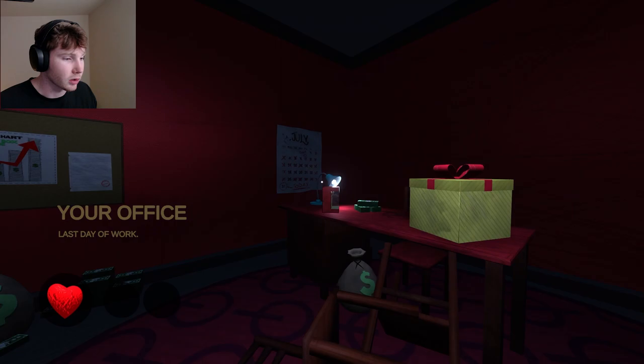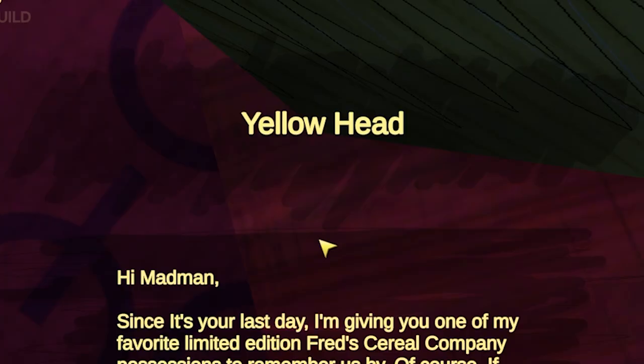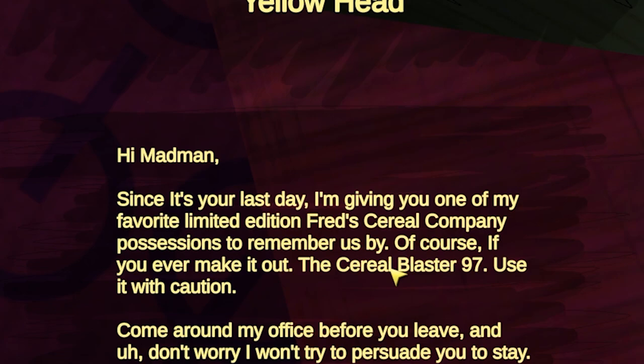Okay, that's one way to do the tutorial. 'Your office, last day of work' — wonderful, I'm going home today. Can I take the money with me? Can I take the fred dollars with me? Hello yellow head! Hello head! Hi madman — since it's your last day, I'm giving you one of my favorite limited edition Fred cereal possessions to remember us by.